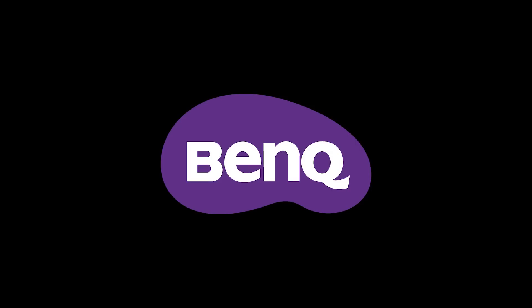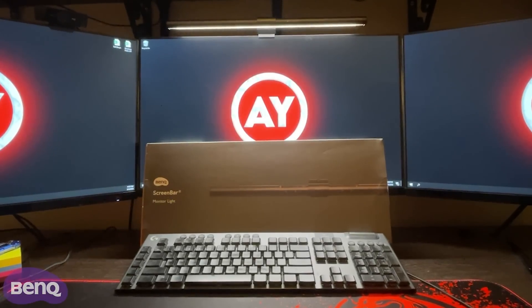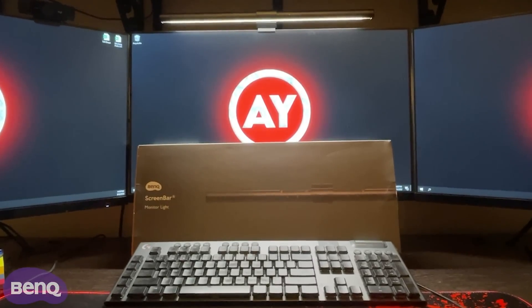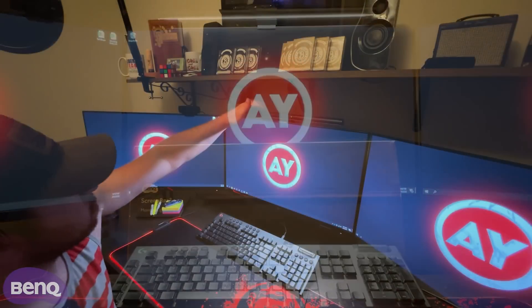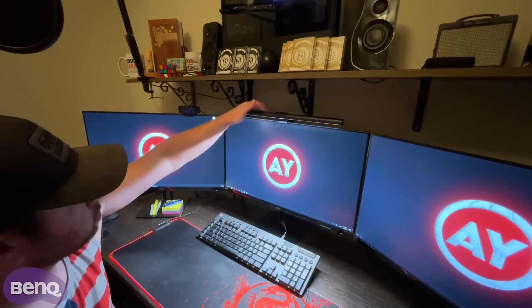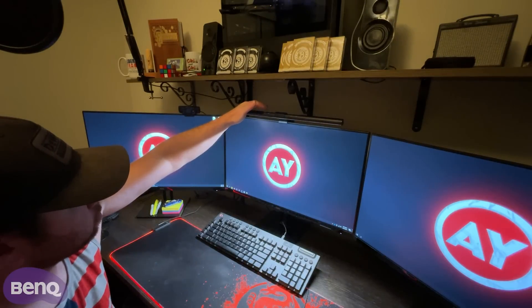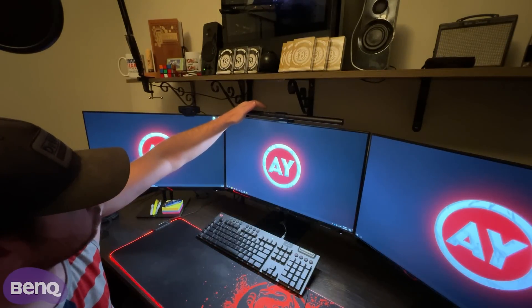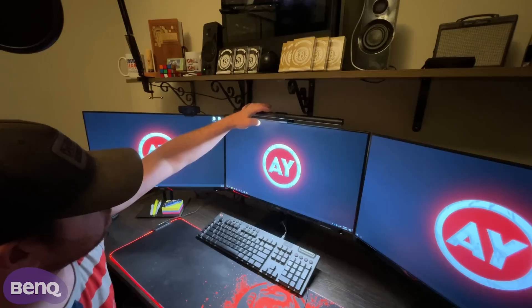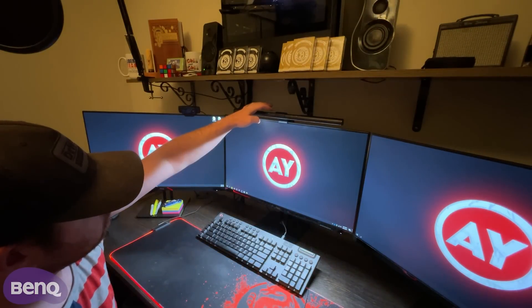Before we get into today's content I want to thank the sponsor of this video, BenQ. I've recently set up BenQ's space-saving monitor light bar, and since installing it on my setup it has definitely helped me level up my gaming experience. This light bar is slim and barely noticeable — not only does it help illuminate your desk area, but it also helps reduce screen glare on your monitor. I was skeptical at first because monitors are already backlit with an LED panel, but this light is amazing and definitely helps you see more while gaming. The light bar is powered by USB-C, which is super convenient.